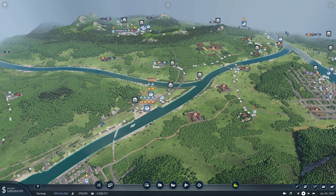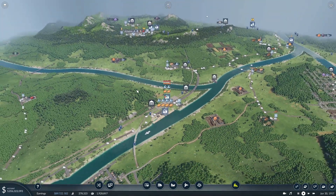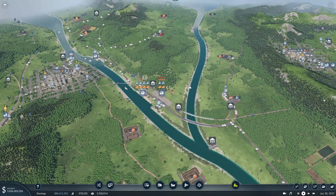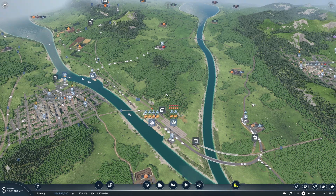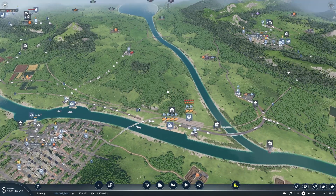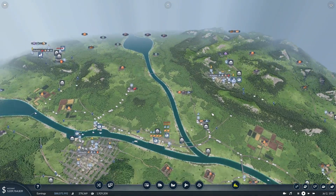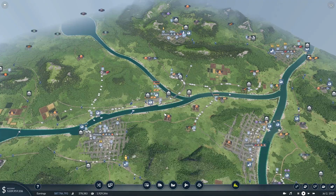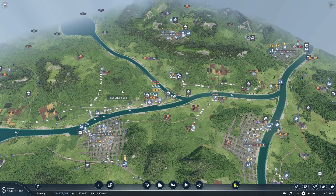Hello and welcome back to another episode of Transport Fever 2. In this episode, I don't think we're going to do much expanding. We're going to take a step back and refine some of these lines coming to and from the cargo hub, because we've added a lot recently — fuel lines, connections to two or three more cities, and increased production at a lot of factories. I just want to make sure everything is balancing out and still making us a lot of money.